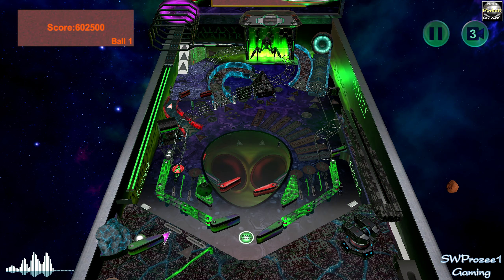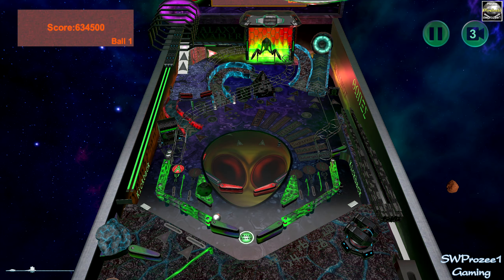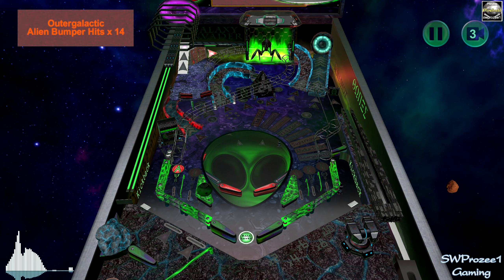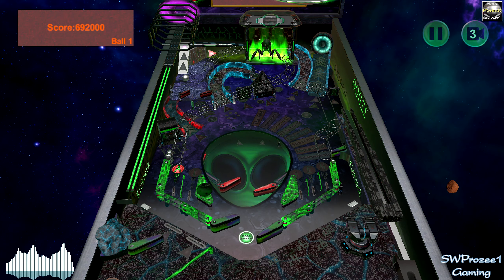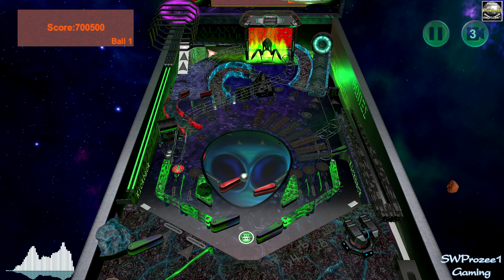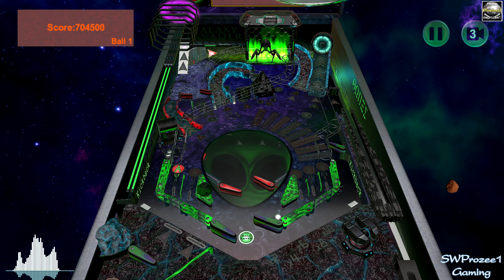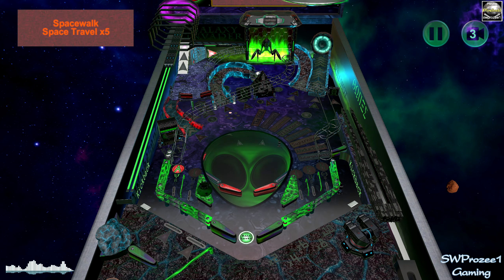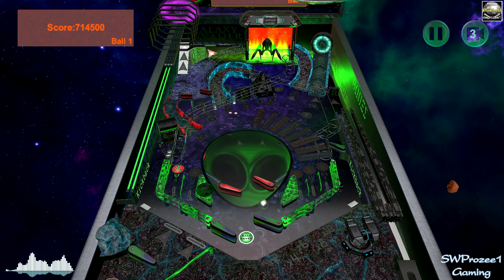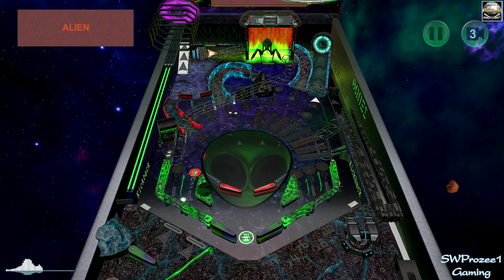There's a skill shot — catch the ball. I missed it, let's try that again. Kickbacks are on both sides, so that's cool. That worked. That's the A for Alien.